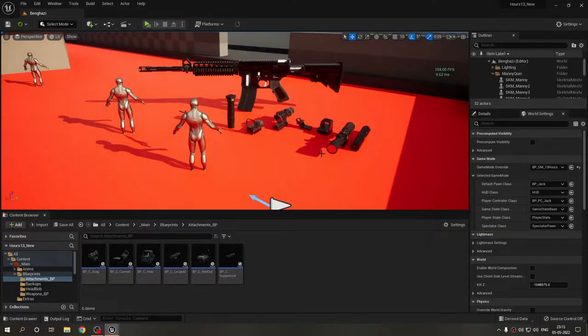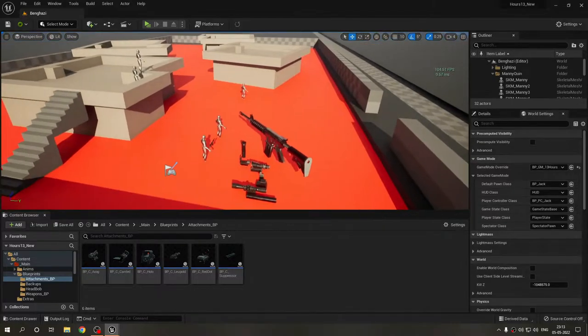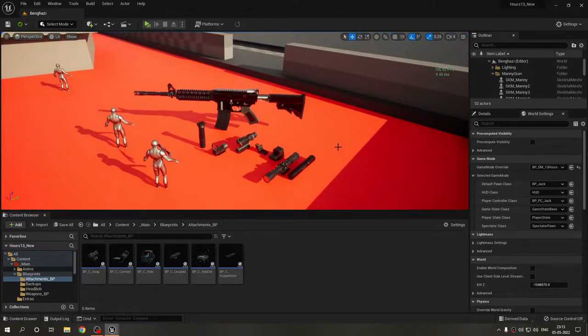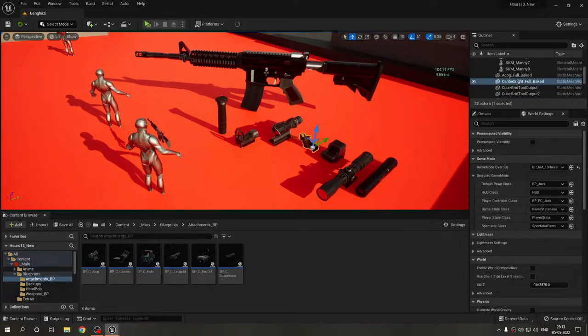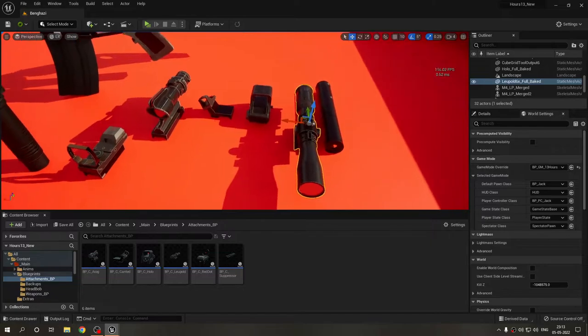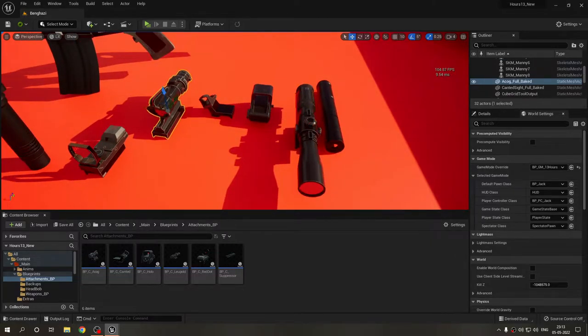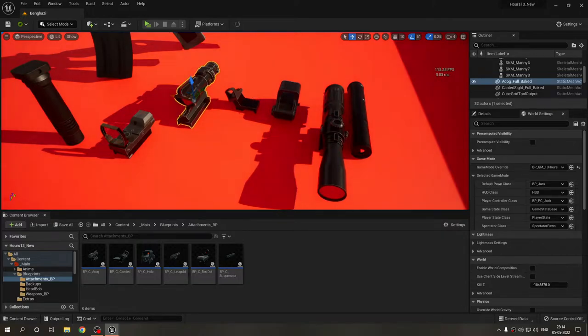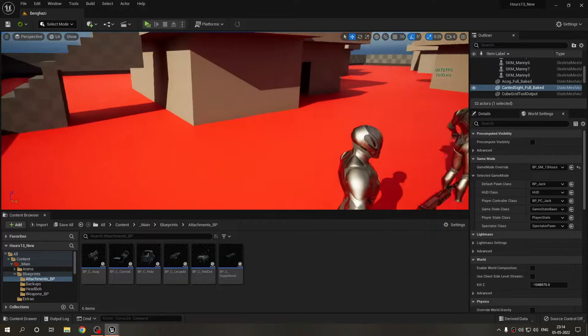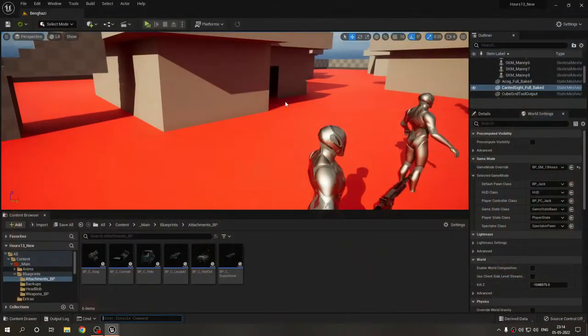Welcome back, this is Willfire Studios. This is a continuation of the last devlog — I've added some stuff and also improved some. To sum up: I've added a reticle on the 1x scopes — the holographic, the canted, and the red dot. I've improved the meshes of the ACOG and Leupold, specifically the lens/front circular part by deleting and re-importing certain faces. I've also added a basic firing logic and an improved logic for the canted sight.